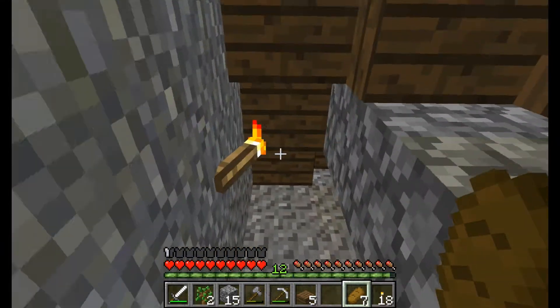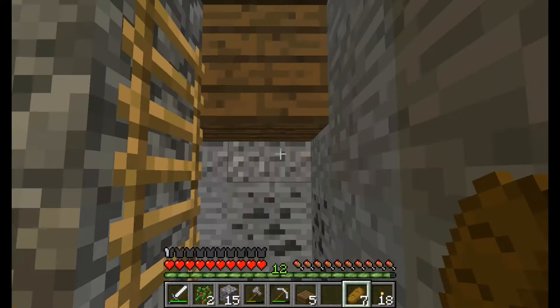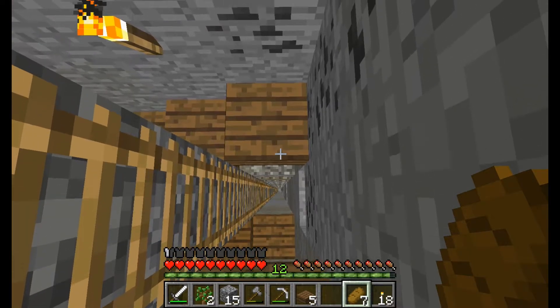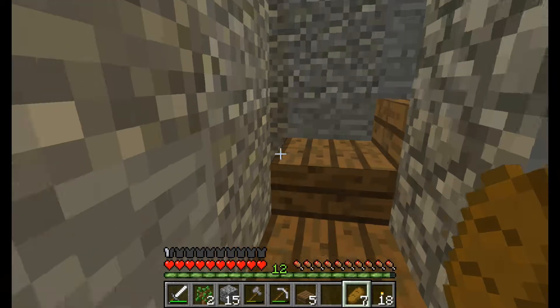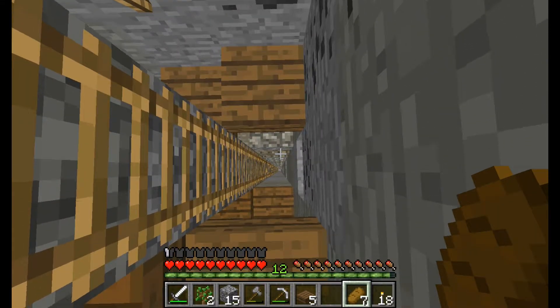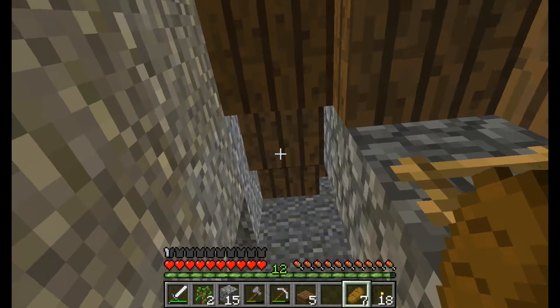As I was about two-thirds to three-quarters of the way done, I thought I should just put ladders in. All that digging and I found a bunch of coal — no iron, no gold, nothing. So I thought, well, I'm going to go all the way down. I usually mine at level 11. Do you hear that? That means there's an opening somewhere. But I was going to do strip mining down at level 11 to see if I could find some iron, gold, or diamonds.